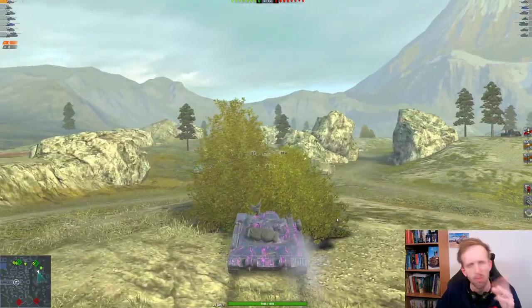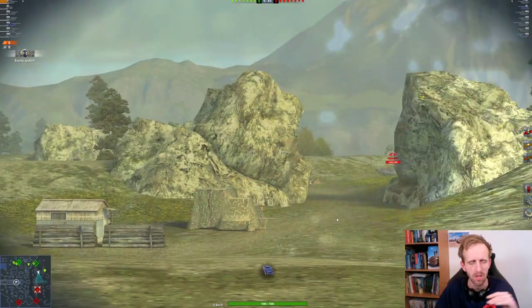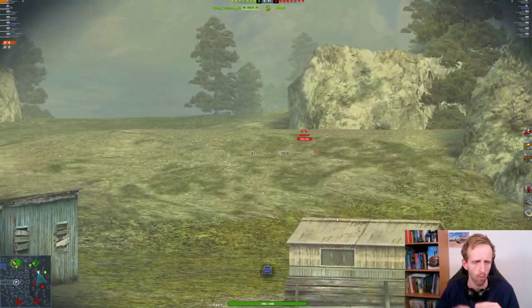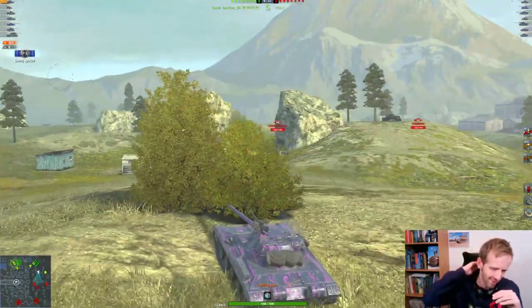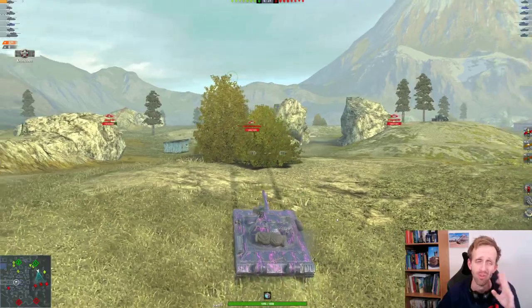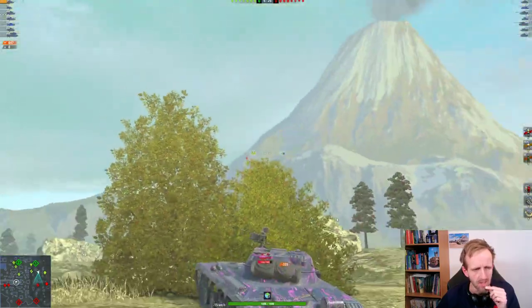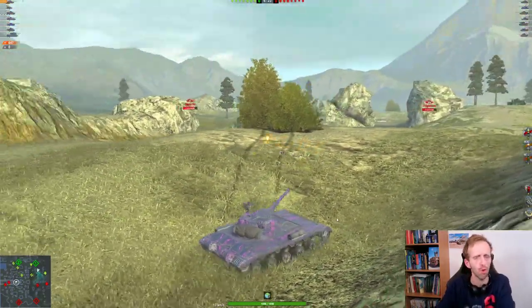It kind of resembles the T92 E1 - at least that's what I think. It has the same armor profile with that rounded turret shape and angled front plate. The Object 84 gets miraculous bounces as well, same as the T92 E1, it's really troll. This tank also has the ability to shoot somebody and then they will be spotted for 20 seconds on the minimap.